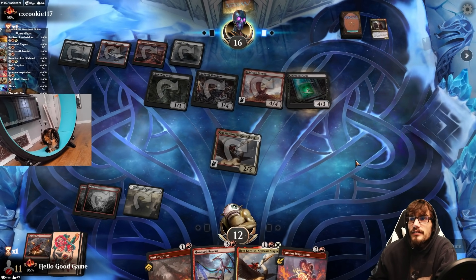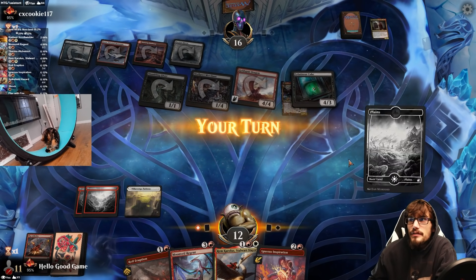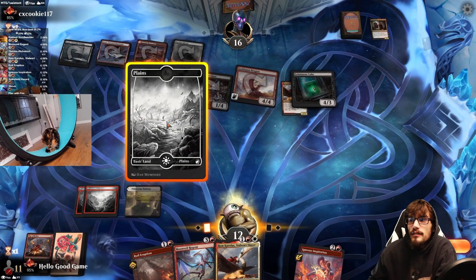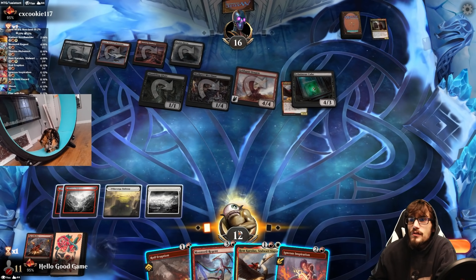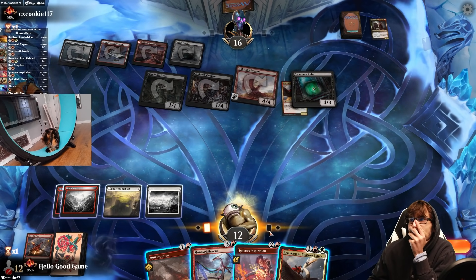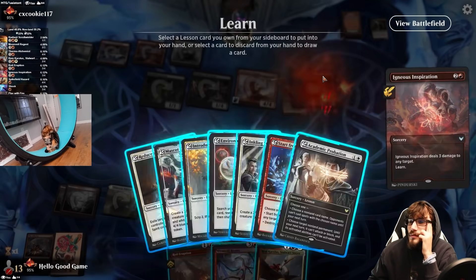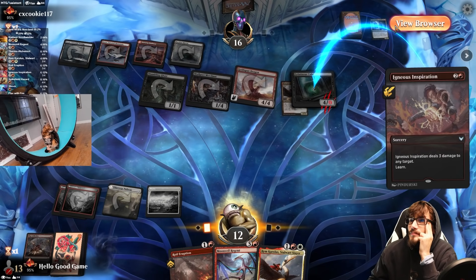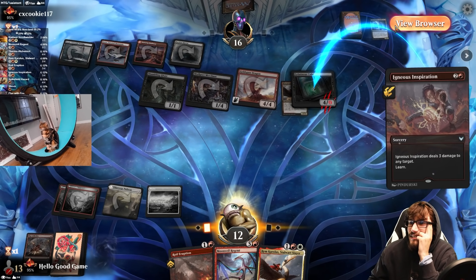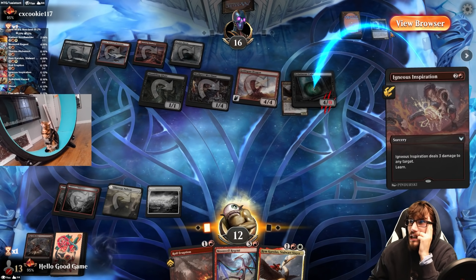They're Cubing our Slayer, which is really bad news. We kill the Cube, take our Slayer back, and exile the Dragon. We'll have increased damage again — we only need to do three, and we have that.